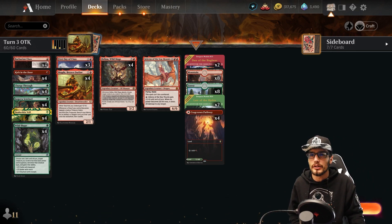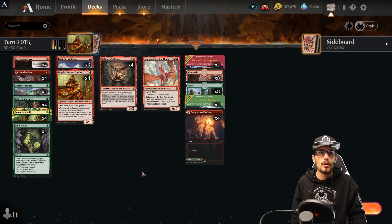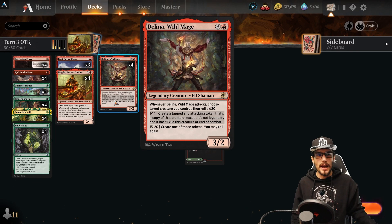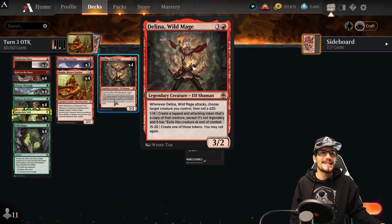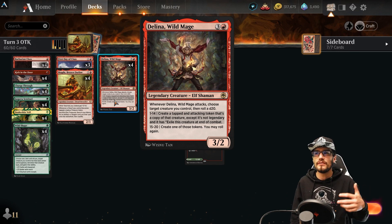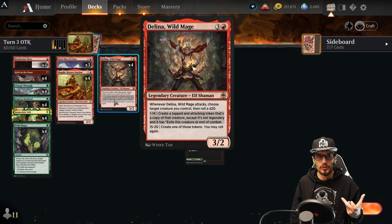The main strategy centers on the Wild Mage — for four mana it's a 3/2, and whenever it attacks you choose a target creature you control, then roll a d20. On a 1–14, create a tapped and attacking token that's a copy of that creature, except it's not legendary and gets exiled at end of combat. If you roll 15 or higher, create one of those tokens and then roll again.